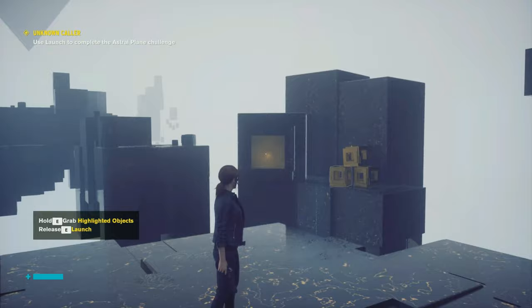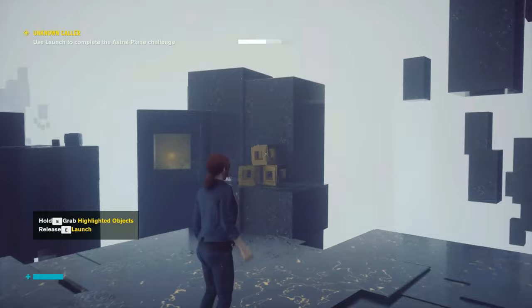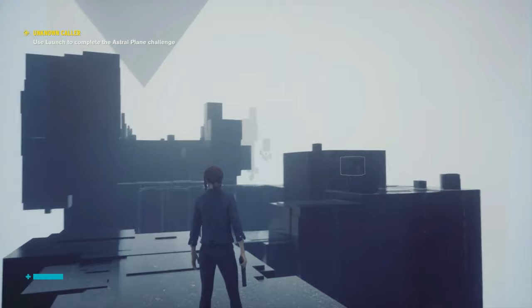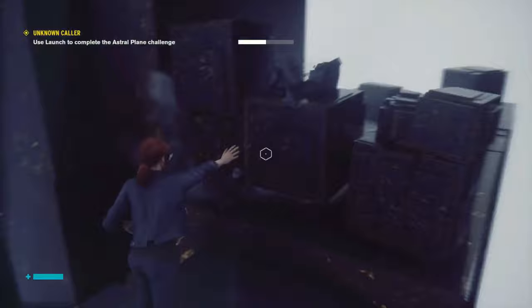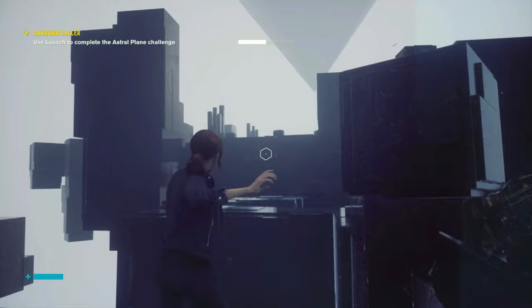So what the voice told us to do is line up the cube into the window over there, so we're just going to grab one. You'll also notice a little meter that appeared on the screen when we pick something up — that is our energy meter, so how long we can hang on to it before we drop it. It doesn't drain very quickly when we're holding something, but it's more about how many we can pick up before we need to rest. In this case we can pick up two before we've got to give it a break.